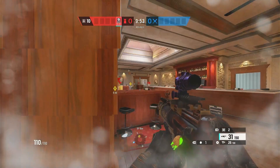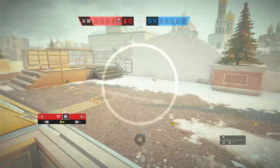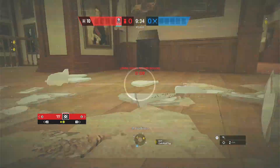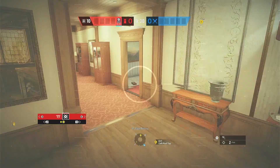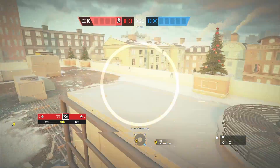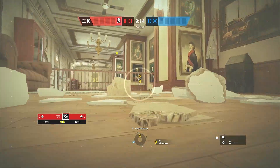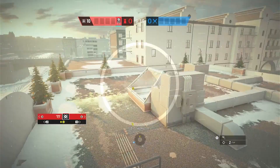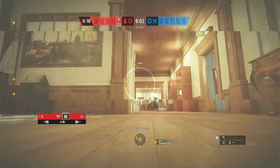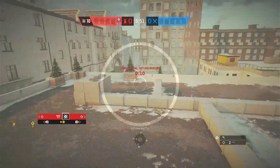This also works on a map like Cafe, where there are hatches as well as a skylight you can use echo drones for. If they're pushing new hatch, you can hop your echo drone up; if they're pushing the balcony, use the new hatch or red stairs hatch. Obviously they'll probably notice these drones so you can't do it the whole round like on Clubhouse, but you can use it in a pinch — have a drone sitting here, hear them fighting, move over and check, ping someone for a C4, or let your team know. Really any map where open roof areas exist, you can use echo drones to get free intel on the attacking team.